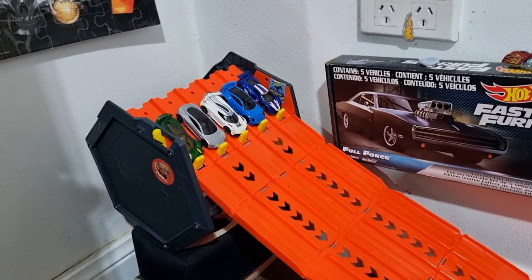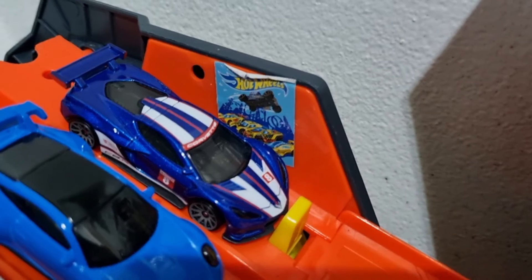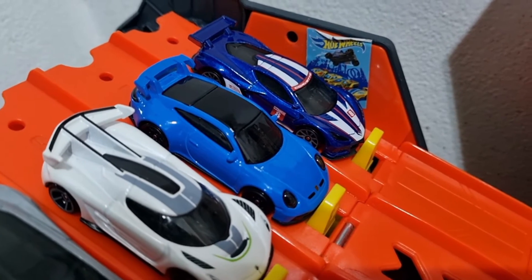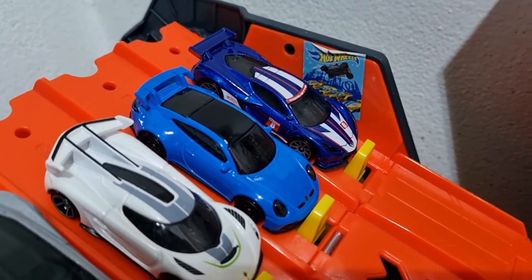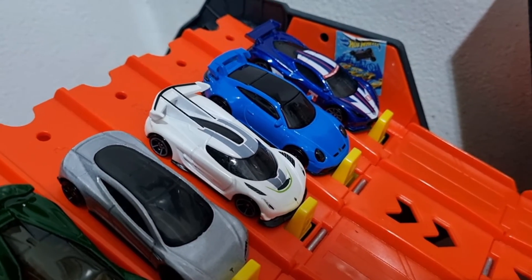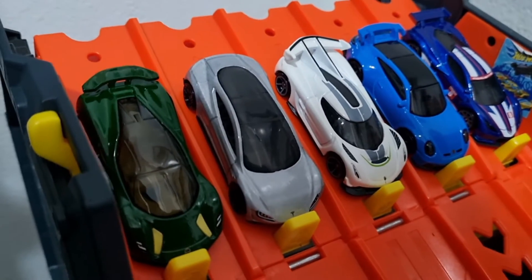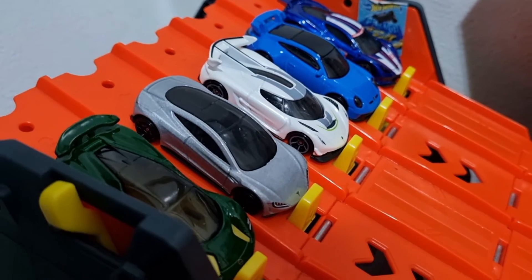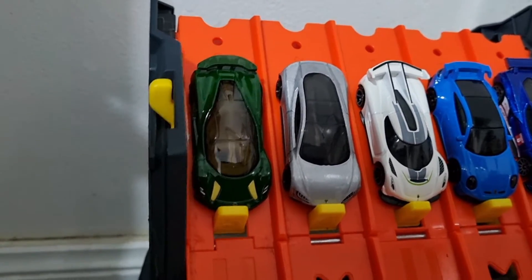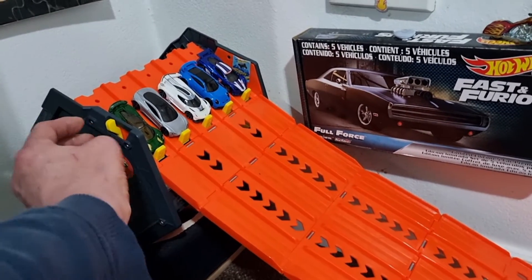We've reached the 10th and final race of the preliminary rounds. Lane 1, the Corvette C8R. Lane 2, the Porsche 911 GT3 with four minor race wins — member of Team Germany and the race favourite. Lane 3, former supercar Koenigsegg Jesko with a minor race win. Lane 4, the Tesla Roadster, also with a minor win. Lane 5, the rookie Lotus Evija — a beautiful car. Who's going to take the last two spots in the semis?